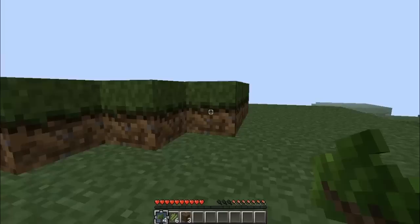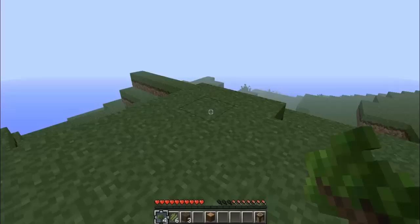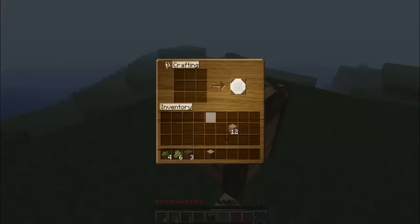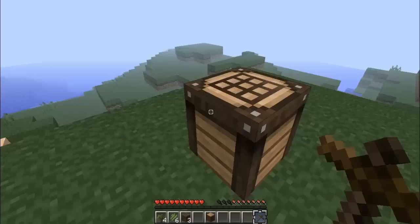I'm gonna make a crafting bench and keep one bit of wood to make charcoal out of. Okay, I've got a crafting bench. We're gonna need — I'm gonna get myself a pickaxe. Not enough wood for a chest, so I'm gonna put these saplings down.